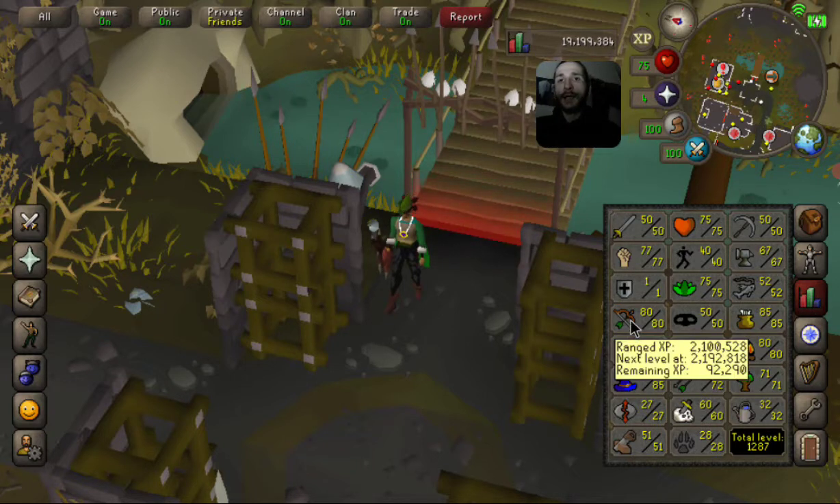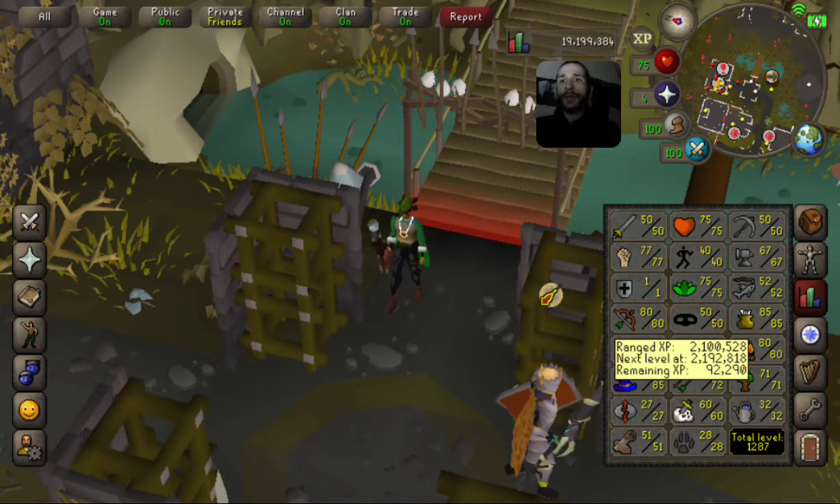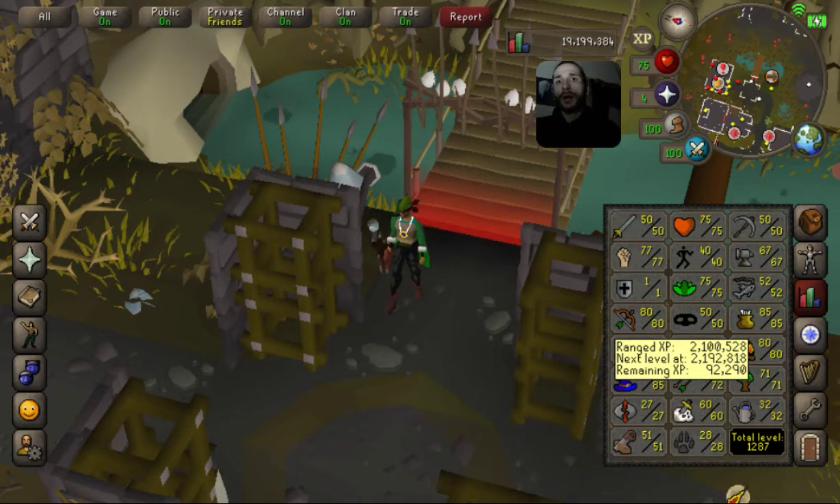We're trying to stay at combat level 60, though we might eventually move to the 70 bracket. Level 60 is perfect right now because if I need money I can go to black chins. My wealth is over five million, so the bond is protected — that's the main concept. Make sure you can get five million to protect the bond. Once you've protected your bond, anything over that you can spend on cosmetics like the gnome scarf or Robin Hood hat.